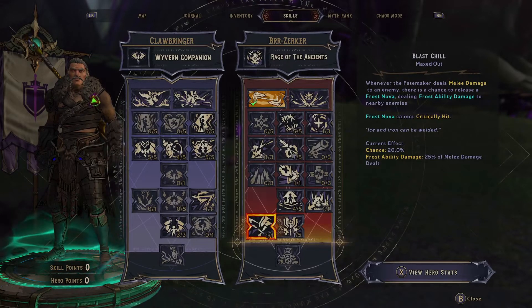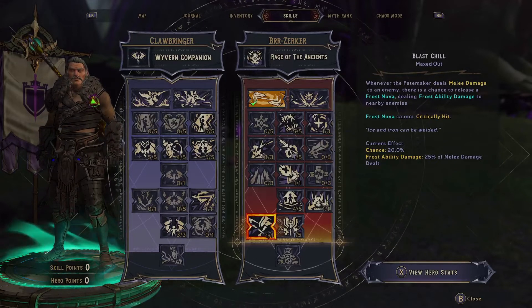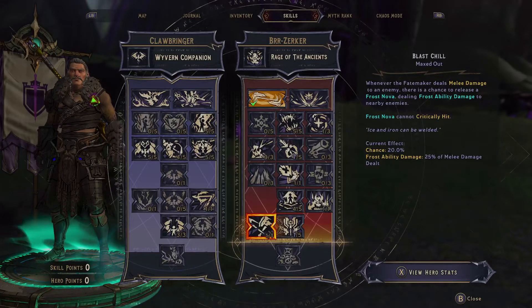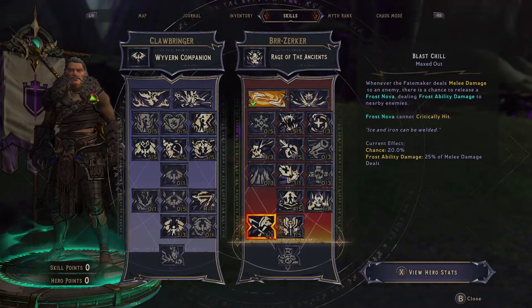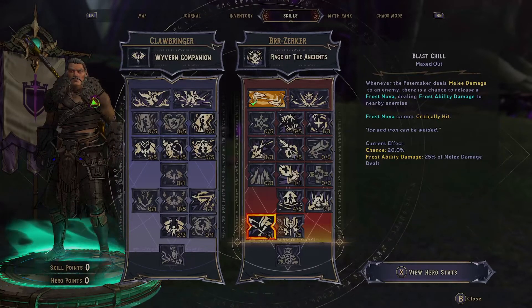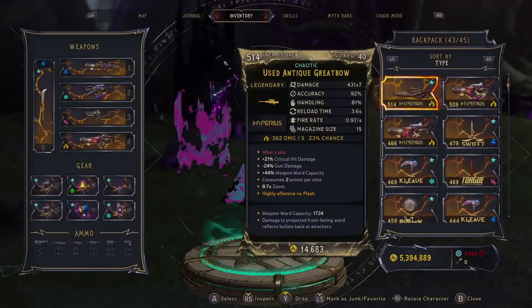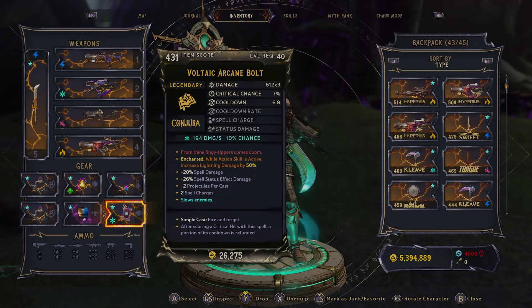It already does insane damage, and then getting the class mod to double its damage even more — we would just be demolishing and actually hit really good damage. This build is capable of bossing against every boss except Drill. Drill is kind of hell because he can't be melee'd very easily, and he has health regen in the second phase. He's resistant to ice, lightning, and fire — Drill is awful. But beyond that it works, especially in a group where the other person can just handle it.